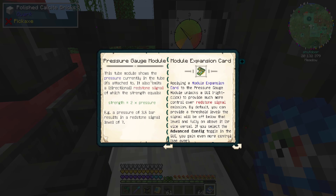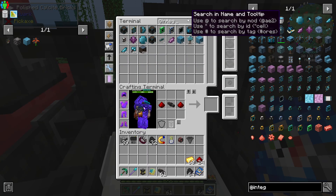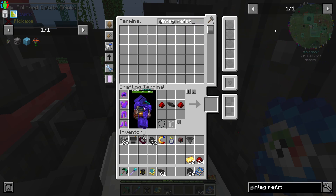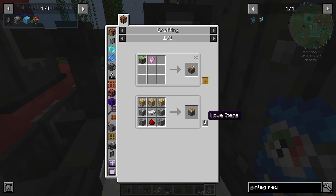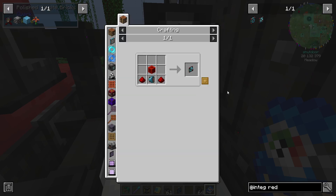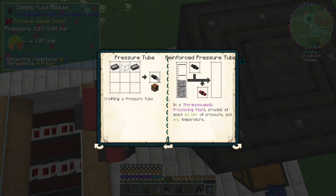Pressure gauge module shows the pressure currently in the tube it's attached to. It also emits a directional redstone signal, of which the strength is equal to two times the pressure. A pressure of 3.5 results in a redstone signal of seven. So if we actually... How do I want to do this? Let's make this complicated — why not? I haven't used integrated dynamics this whole time. It's time to make things extra complicated.